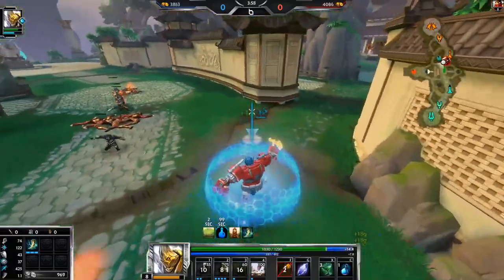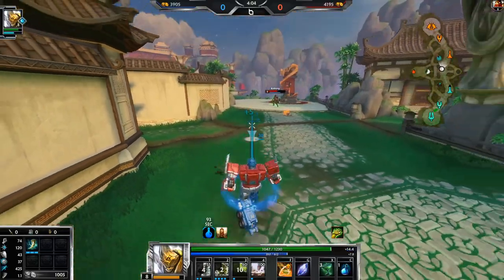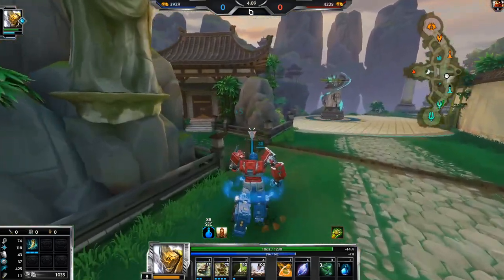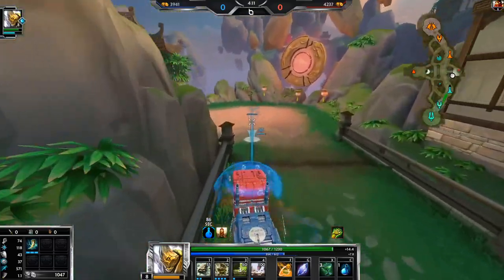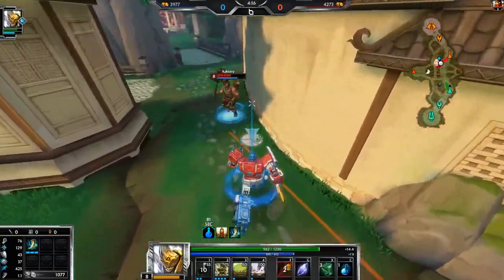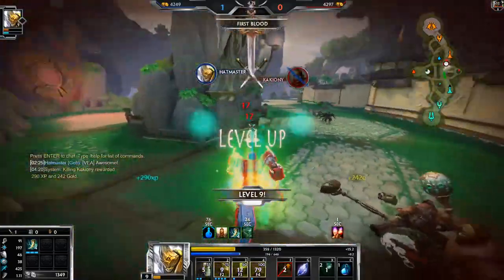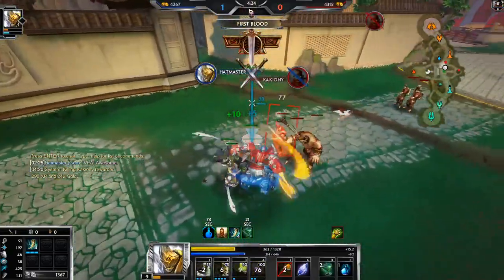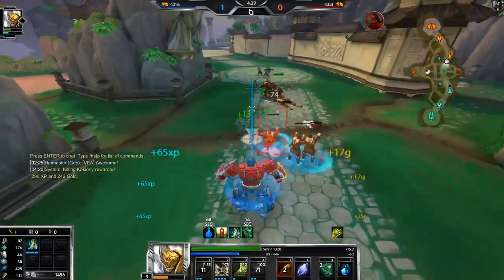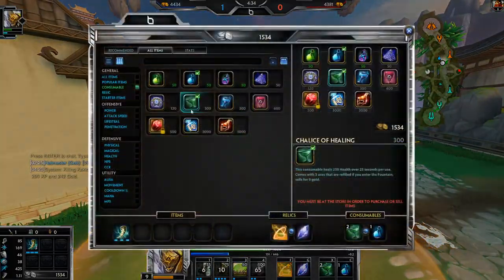I'll do some damage and back up because I can't kill him. However, now he's low enough health where if I ult him I could kill him, except that he has Beads and that's kind of a problem. Let's try the old loop around — you'll never see it coming. Oh my god he actually didn't see the loop around coming, I was joking! You fell for the loop around.